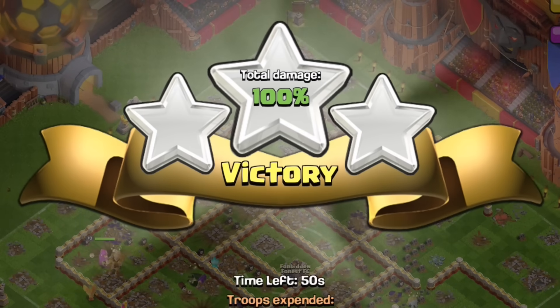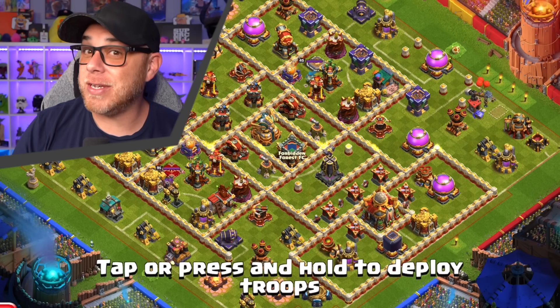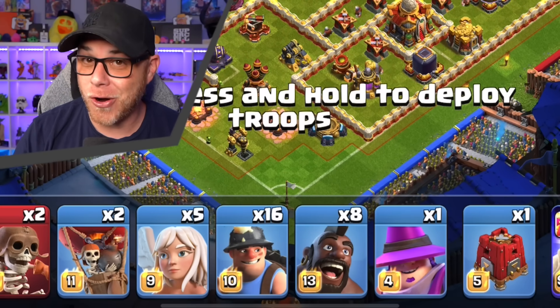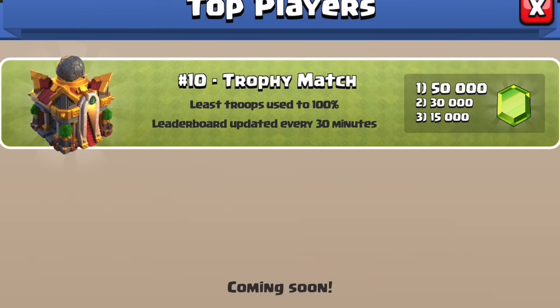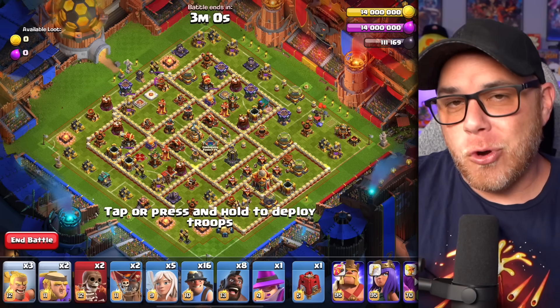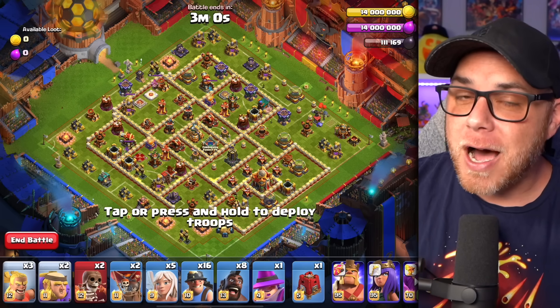In today's video I'm going to show you how I three-starred the trophy match challenge. This is a max Town Hall 16 base with a queen charge hybrid army. There is a leaderboard for this one, but the task is to three-star with the least amount of troops. I feel it's best to just show you how to three-star this base because it's going to be really tough. We're going to try to slow things down since it is a queen charge and not everybody has mastered that technique.